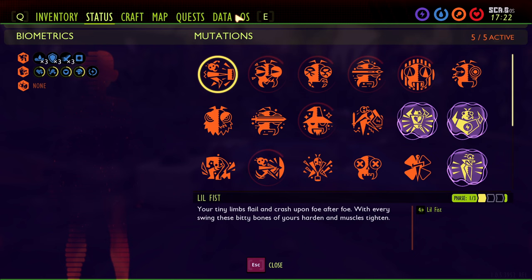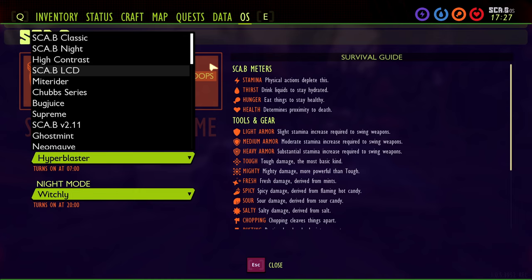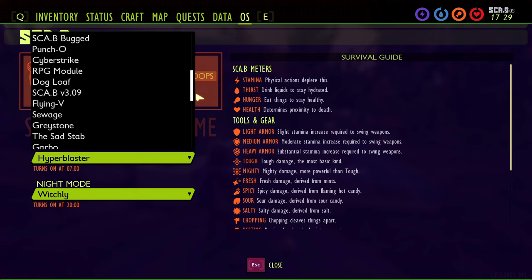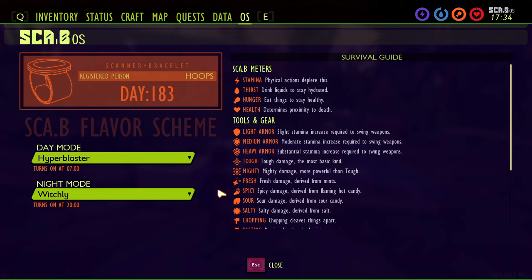The second requirement is to get all of the scabbies in the game. By default you start with Scabby Classic, Scabby Night, High Contrast, and Scabby LCD — four to start with. You're going to have to find 48 others scattered around the world map. Make sure you get the Scab Scanner early on so you can find them. There are a total of 52 scabbies to find, and it doesn't matter which ones you're using — just make sure you find all of them.